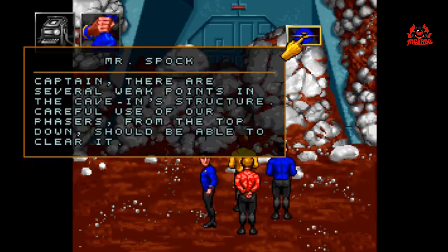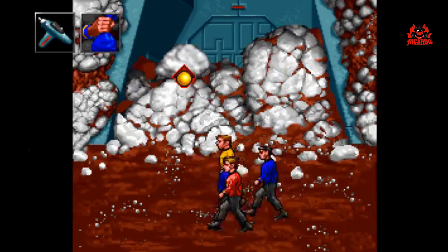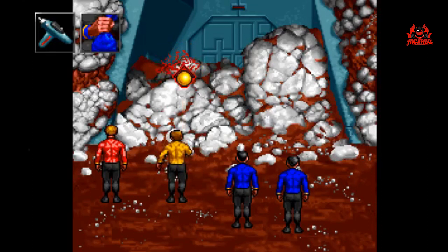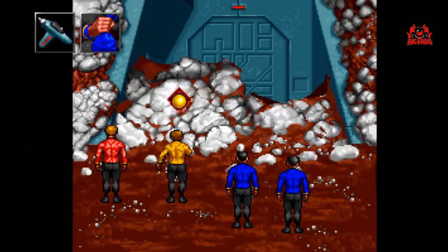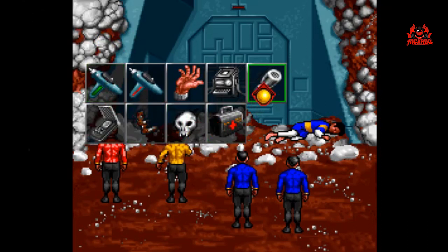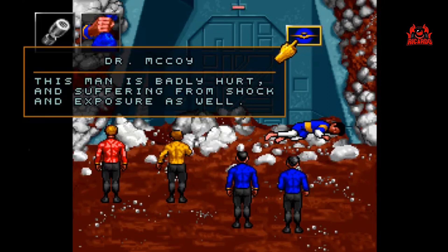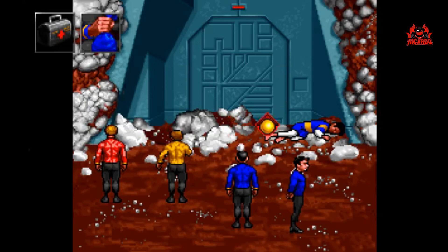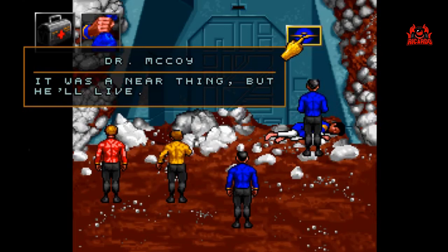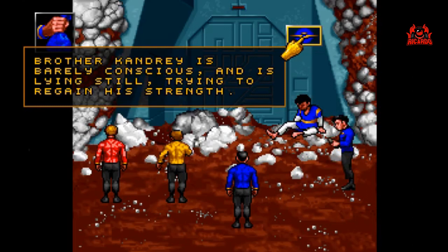Captain, there are several weak points in the cave-in's structure. Careful use of our phasers from the top down should be able to clear it. Assume firing positions. This is incredible, Jim — I'm picking up faint life sign readings behind this door. This man is badly hurt and suffering from shock and exposure as well. It was a near thing, but he'll live.